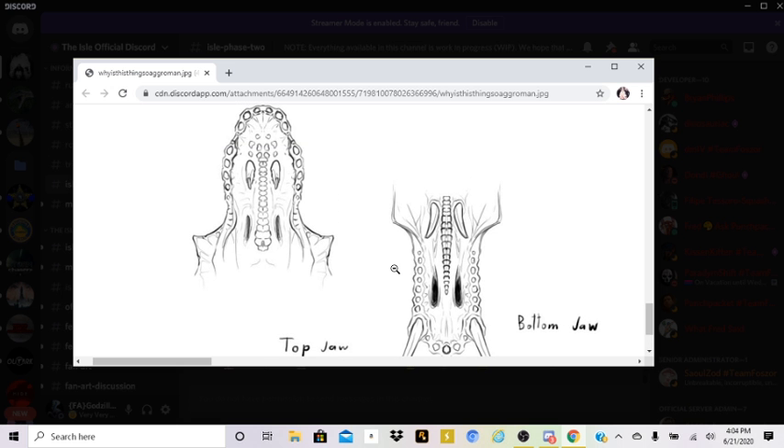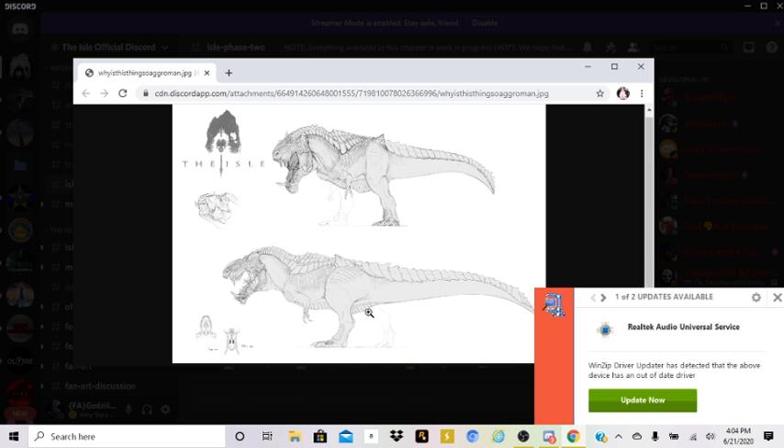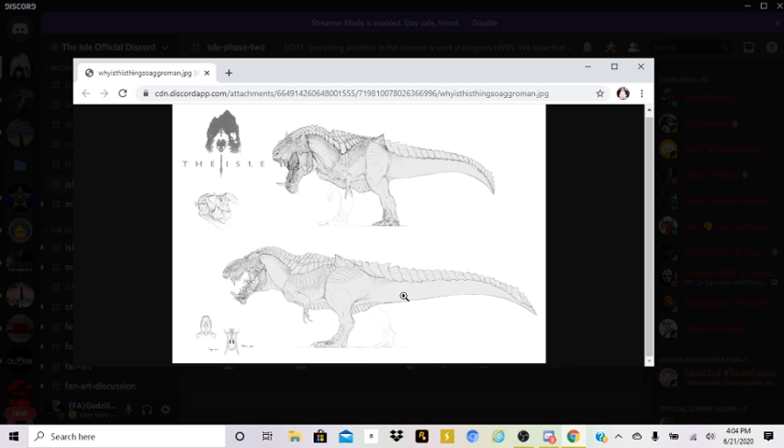These two tusks are on the top and they fit through here, and then these fit through here - that's the very grotesque look you see on the mouth. So this is the inside look of it: top jaw, bottom jaw, you get it. Tatwing created this. We don't know if it's coming to the game yet, but I can't wait honestly.